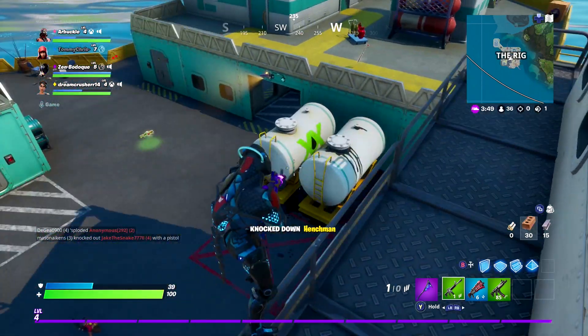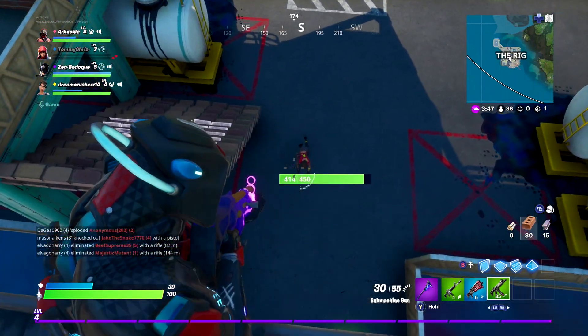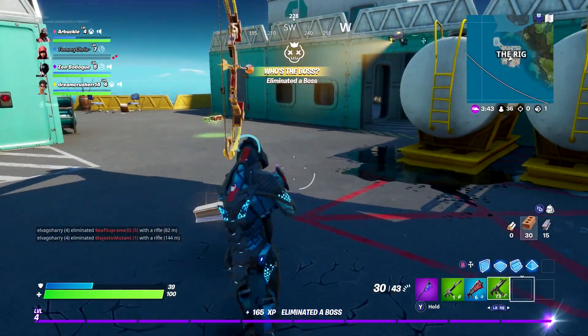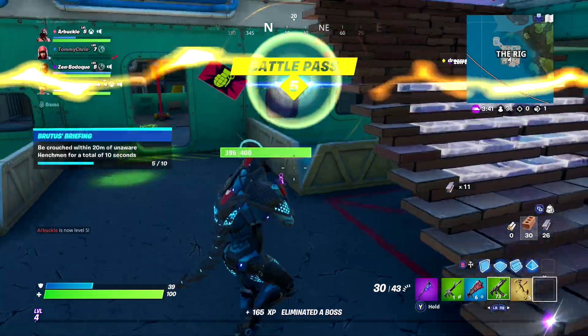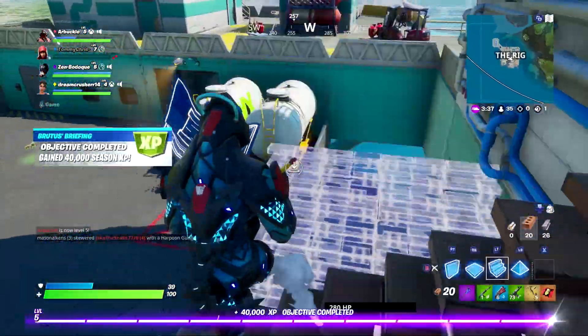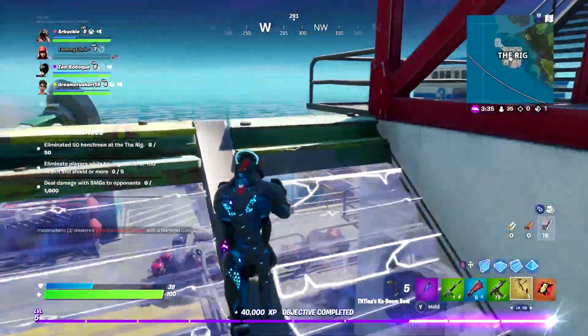There's really not too many issues completing this. I think the toughest thing is waiting the 10 seconds. If you can get behind one of them, it doesn't matter which side you're on — you don't have to be directly in front. Just crouch, get as close as you can, and wait it out for 10 seconds. Once you complete it, the challenge will pop up on your screen.